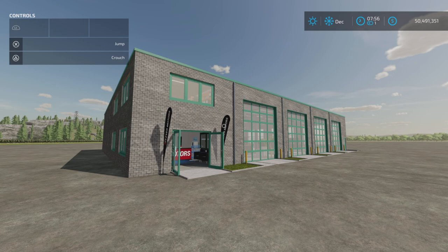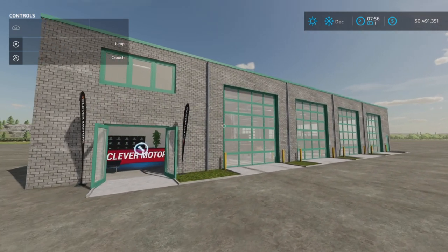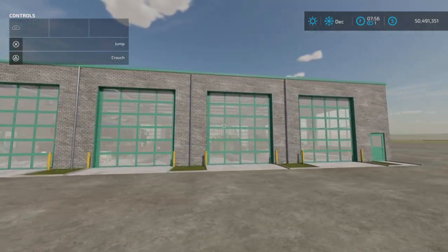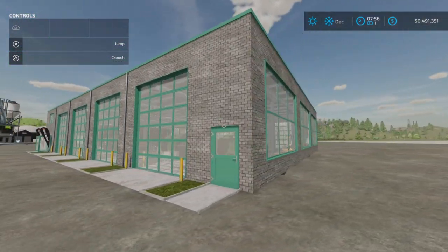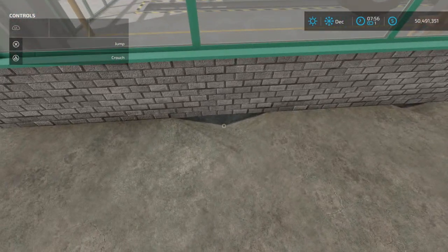Loony Farm Guy here with a new mod test for Farming Simulator 22 — this is Vehicle Workshop by Pascal Krutz. It's 15.84 megabytes to download, 12 slots on console. I say 'only' 12 slots because this is, in my opinion, probably one of the nicest workshop setups I have seen or encountered on Farming Simulator.